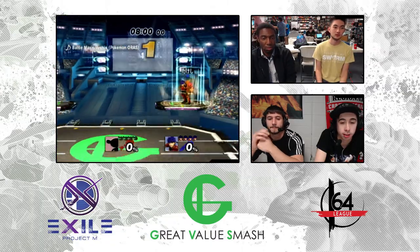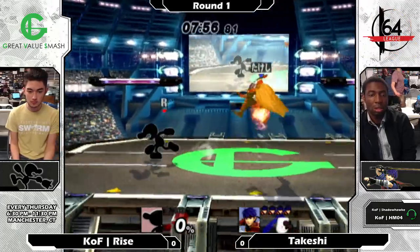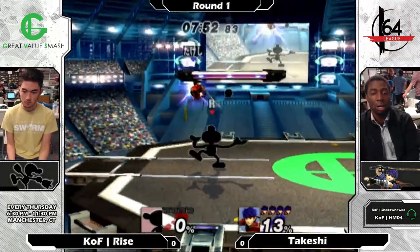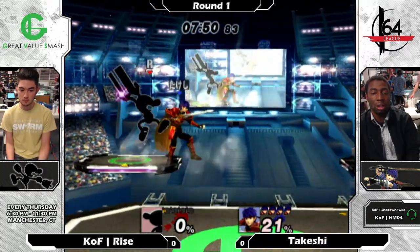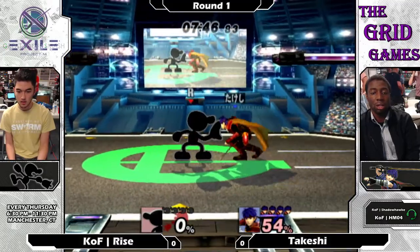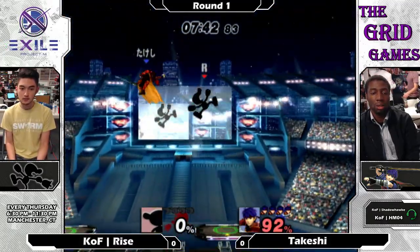Everything's just easy after that — everything's the ultimate flowchart. Alright, so getting right into it, no hand warmers here, throwing some nice bacon projectiles out. Ezeze is just gonna kind of dash dance. I think what Takashi needs to do is kind of dash dance and then maybe quick draw and grab to really kind of close the gap very quickly.